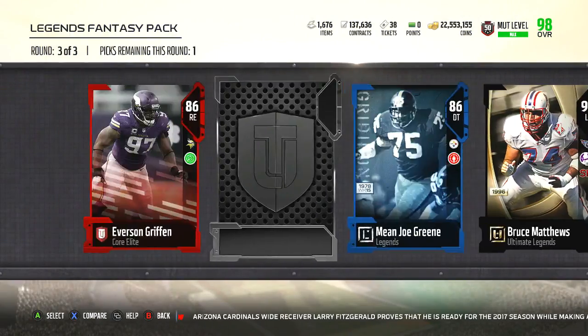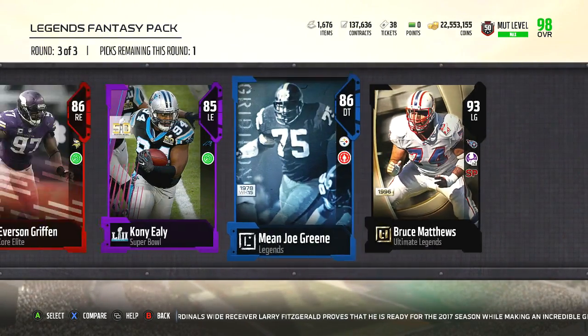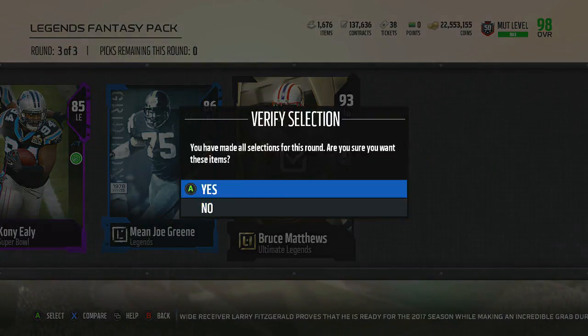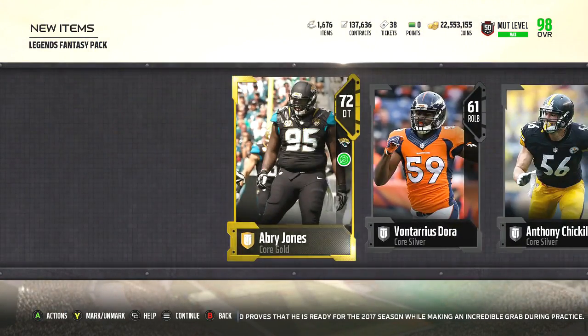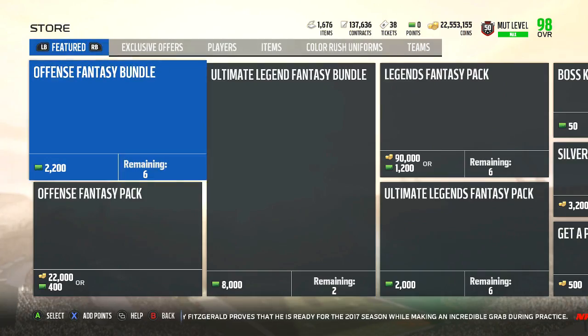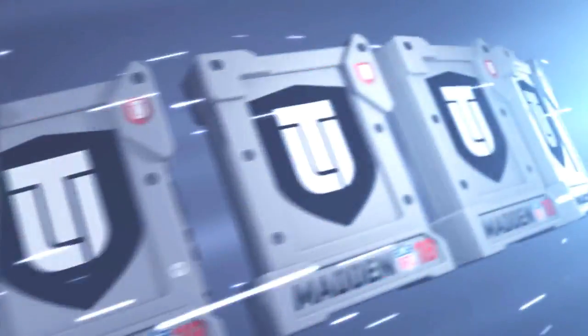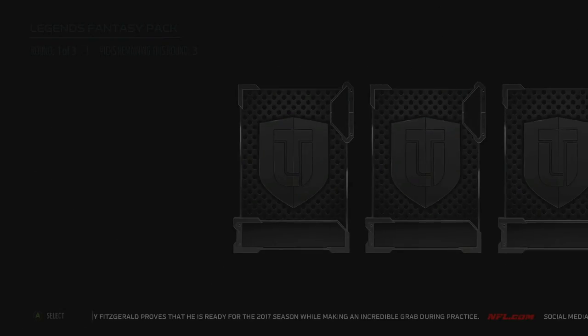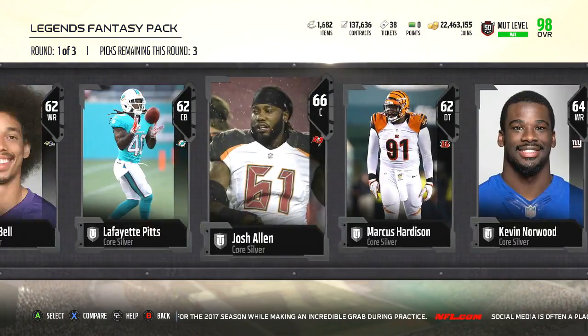We got a gold and an elite — and we end with an Ultimate Legend 93 overall. We definitely made more coins on that pack. That should be 120k plus or something like that. That warrants another pack — we're in the plus so far with a full legend and ultimate legend. That's a good pack, but this is where the pack luck ends.